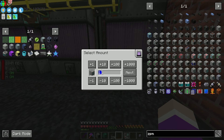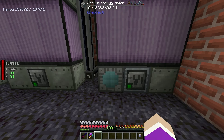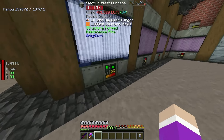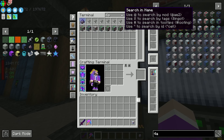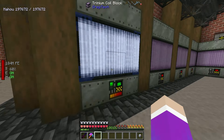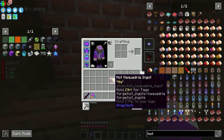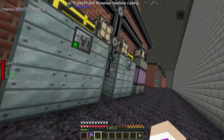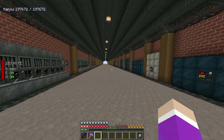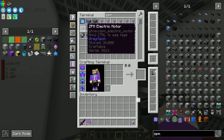It's missing sulfuric acid so grabbing an output hatch with an ender tank. It also needs ZPM tier power - upgrading those. Trying the four-amp converter, connecting it, and the machine comes online. Now the hot naquadria is being cooked up - 15 seconds per piece. There it is! It needs to be cooled in a vacuum freezer with liquid helium. Now we just wait for enough naquadria to build up to make our Mark 2 fusion reactor controller.